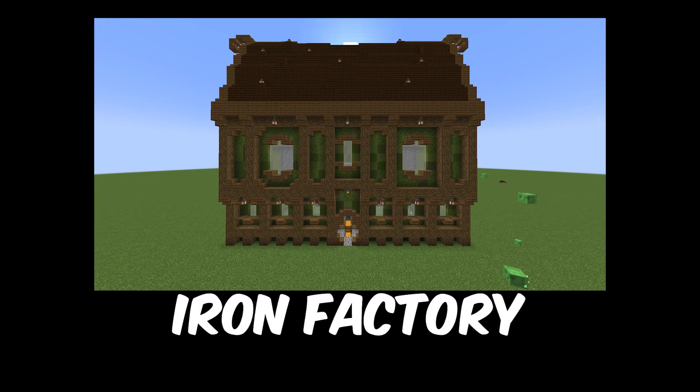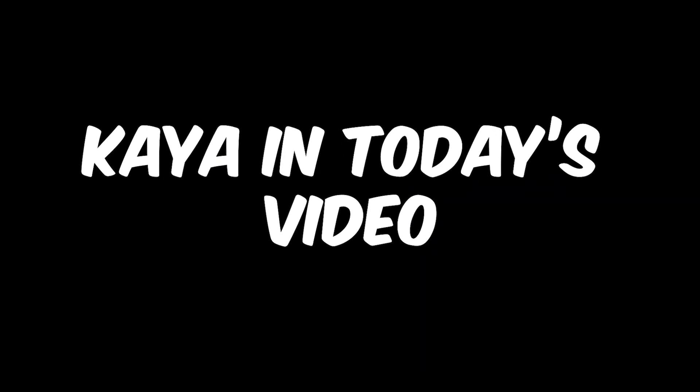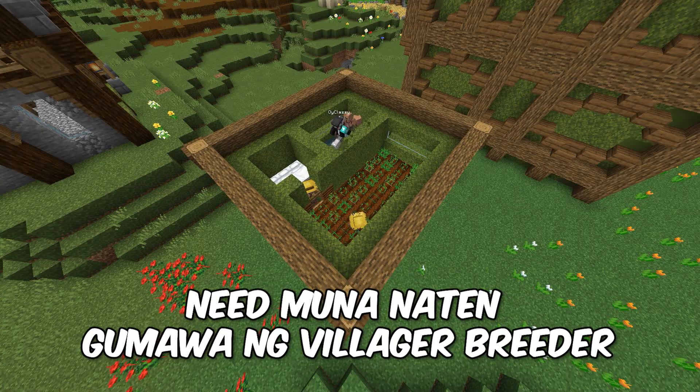So last video, we made this iron factory but look at what it did to our tools. That's why in today's video, I will make a villager trading hall for the enchants. But to make a trading hall, we will first make a villager breeder. So what are we waiting for?